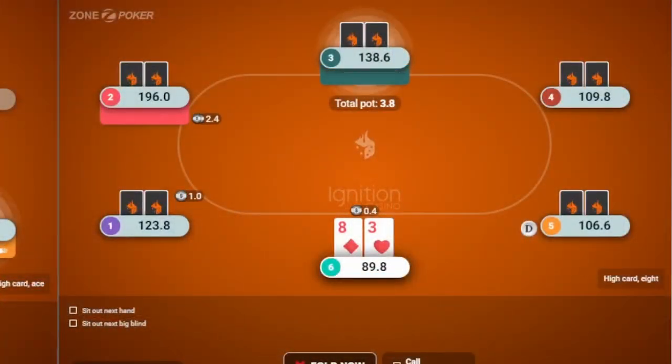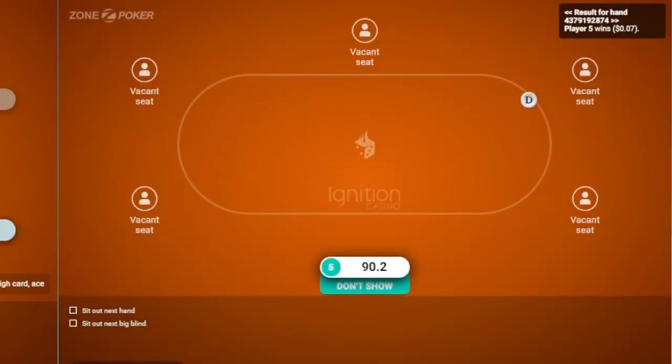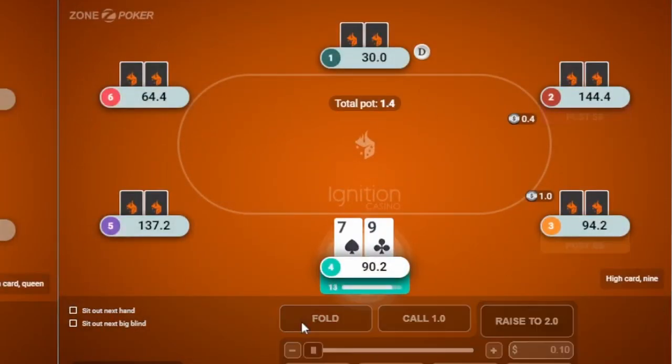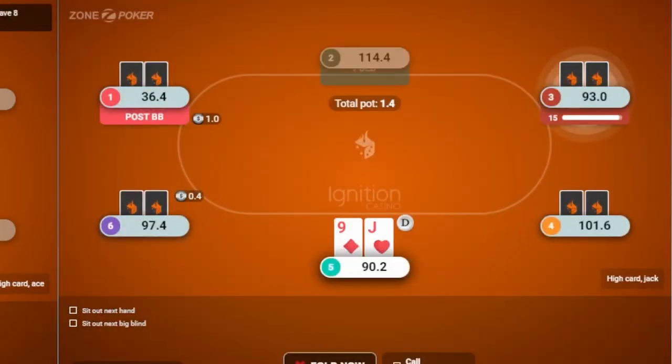I personally don't like calling people down at these super micro stakes because you just don't see aggression unless they really have it. If they do show aggression, you can start making some big folds. One thing I noticed is that when I was value betting and trying to get called by going all in for maximum value, people tend to snap fold really fast. All-ins get a ton of respect at this stake because it's such a rare occurrence for these players. So if you do need to make a play like a 2x pot shove or all-in, just note that all-ins get snap-folded very often, and it's worth considering if you want to mix it into your game.